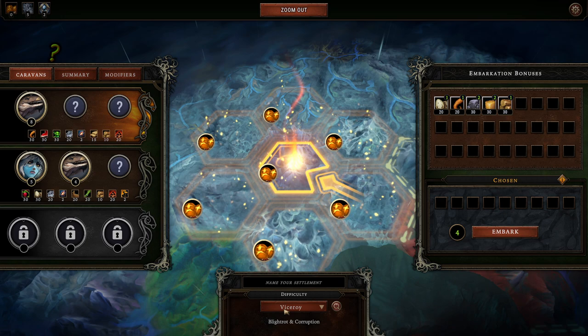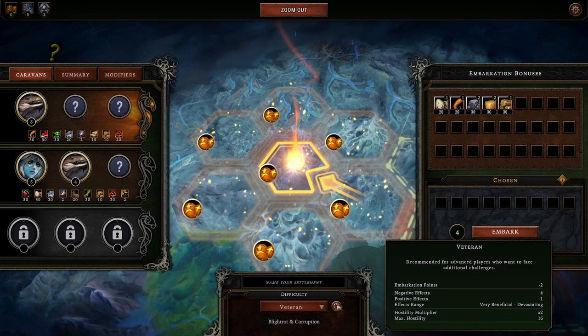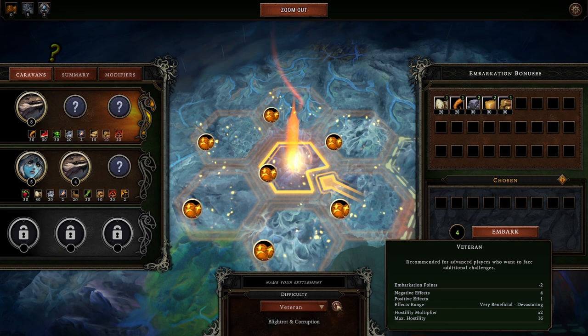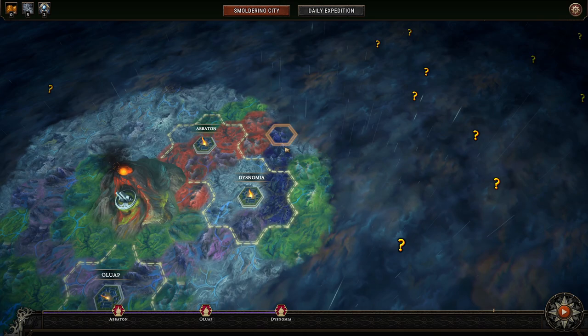Veteran is Blight — not up to Viceroy, good lord, not up to Viceroy. We're going up to Veteran first. Blightrot and Corruption — recommended for advanced players who want to face additional challenges. We get two fewer Embarkation points. There are four negative effects and one positive effect per map, and the Hostility multiplier is two times with Max Hostility of 16.